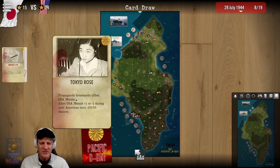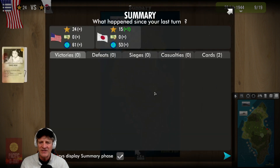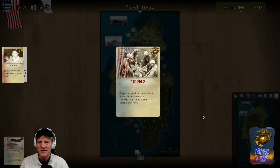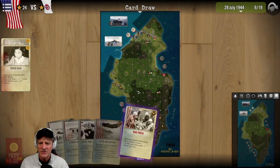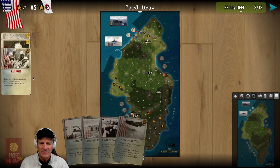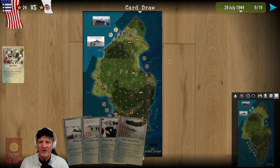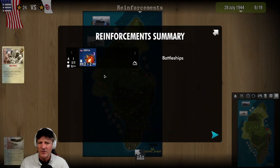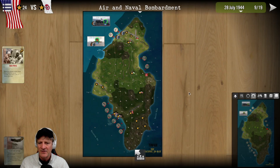Tokyo Rose propaganda broadcast affects US morale - minus one or plus one for the next turn, 50-50 chance. That's not a big deal since we're not really attacking anywhere. Then Bad Press - reporters publish stories about heavy losses in combat, all USA land units suffer minus one morale this turn. We've got to deal with that. Only one allotment of naval gunfire support. Not our best turn here.